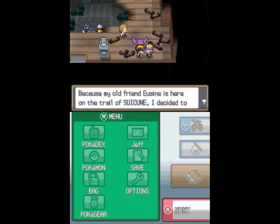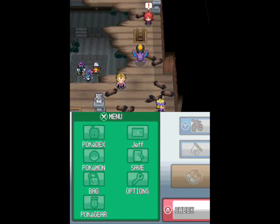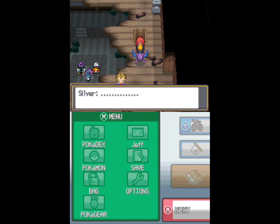Now this guy here is Morty, the local gym leader who uses ghost-type Pokémon. I'm going to go over my strategies for dealing with him at a later time, because there's a certain thought process that has to go into fighting him, especially when my only source of super effective hits is also getting hit for super effective hits.